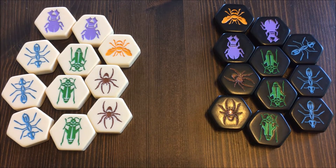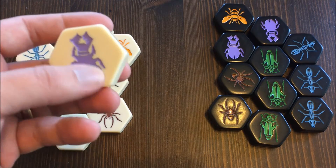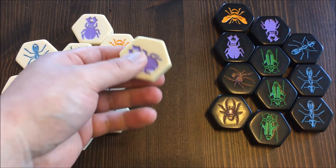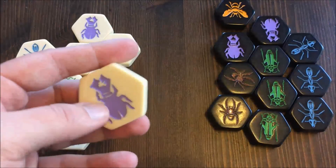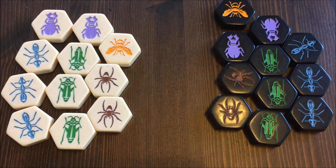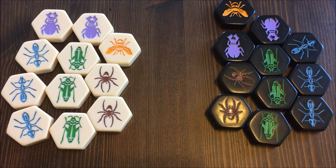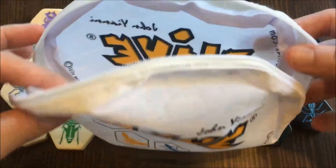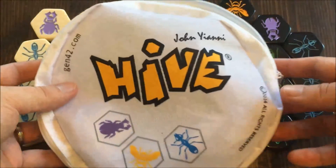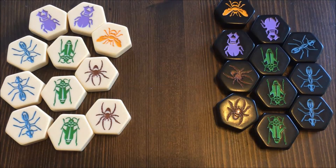Okay, so here are all the pieces that come with Hive — very high quality, sturdy and heavy pieces which look awesome on the table. You have white and black pieces, identical, 11 for each. The game also comes with this cool bag, so you can easily take it with you anywhere.